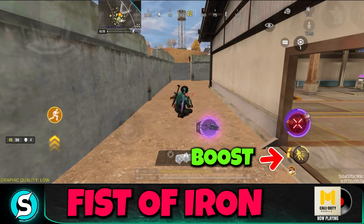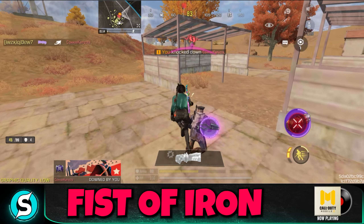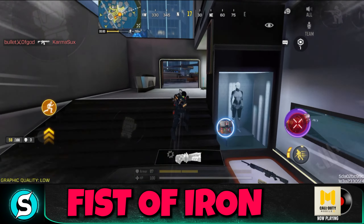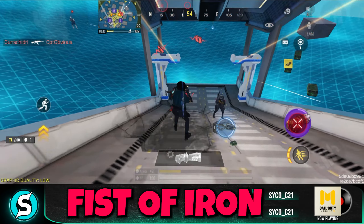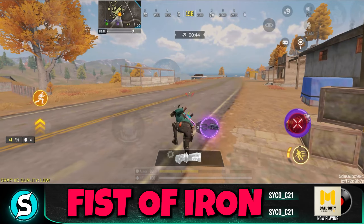As soon as you activate this ability, there is a unique button on the right-hand side with a running symbol, which gives you a boost. You can use it three times and it keeps getting added up during the ability's time span. This can be really helpful in closing the distance versus your opponent. The most important trick is you can actually jump and then use the Iron Fist.